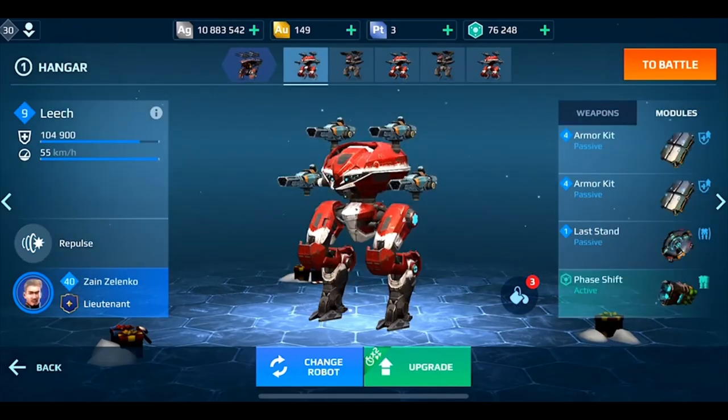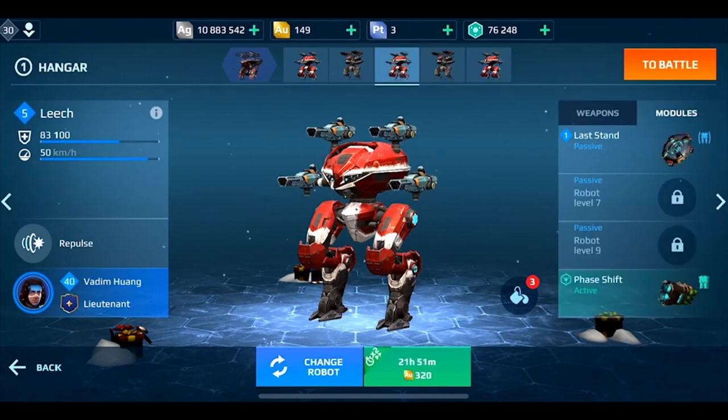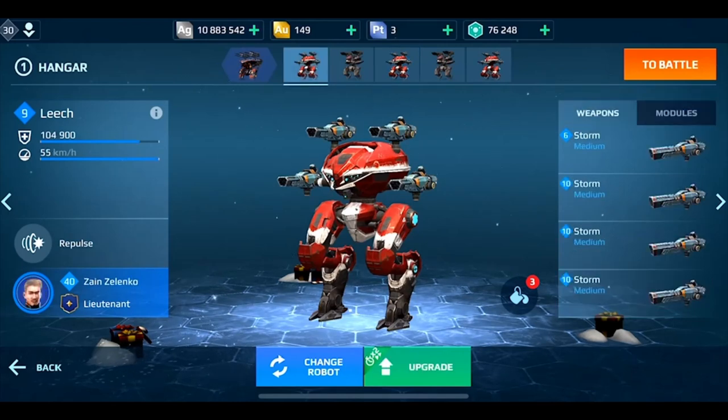I've put Last Stand on each of my leeches. I think Last Stand is an extremely important thing and you should definitely try to invest that 5,000 gold into getting one. Mine are only at level one so they are still useful, however they're not perfect. I think you need to get it to at least level two or three for it to really start ramping up in usefulness.